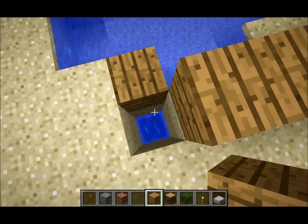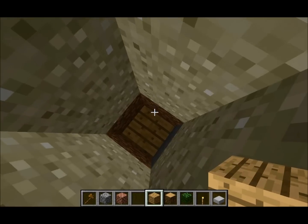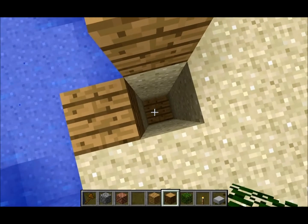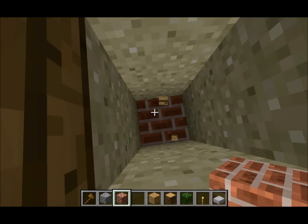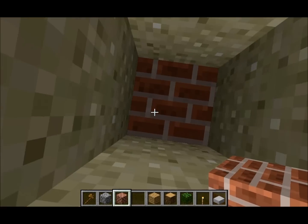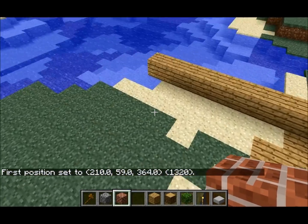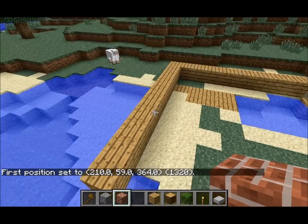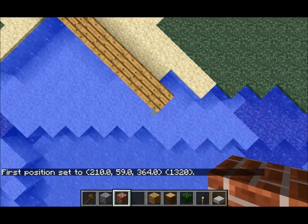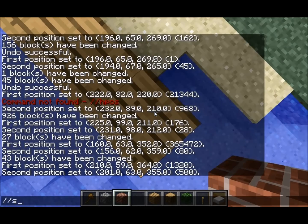And you want it four deep, so you're going to go to one corner and count down: one, two, three, four. Now you want to do slash slash pos1 on where you put your first one — slash slash pos1. That's your four deep, and then over here makes it the ten by ten, because you have ten that way and ten this way. Then slash slash pos2. Now you do slash slash set zero.